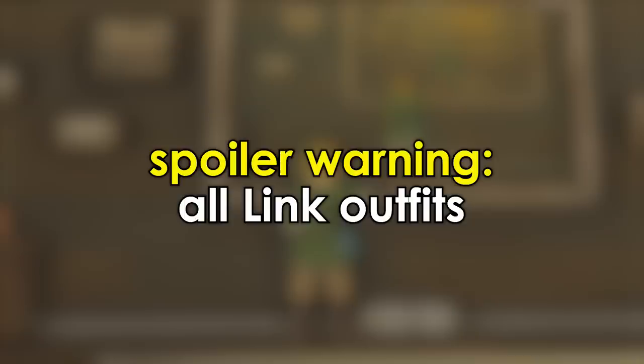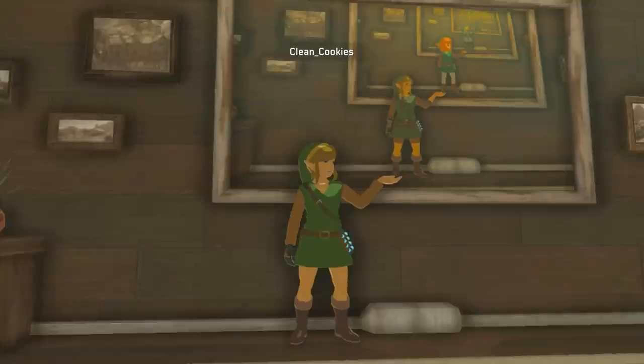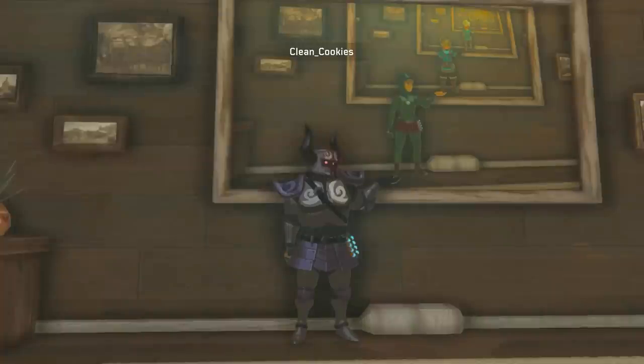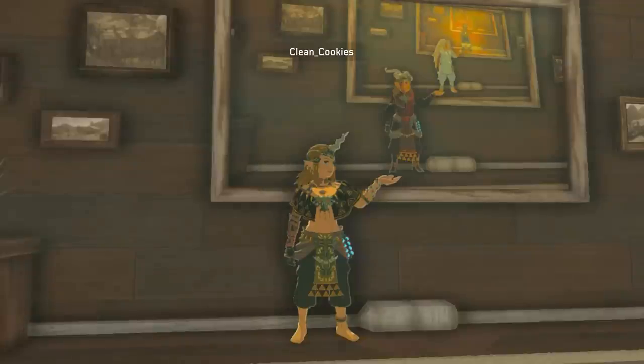Spoiler warning for you collectors — the next clip contains all of Link's outfits in-game. CleanCookies created this edit to show them all off in their Tarrytown house. Fun fact: Cookies is actually missing one outfit from this clip. Ten worthless bonus points if you can guess which one — comment below.